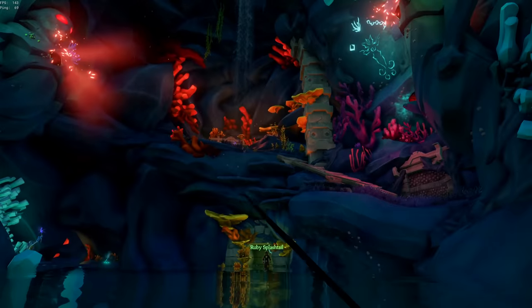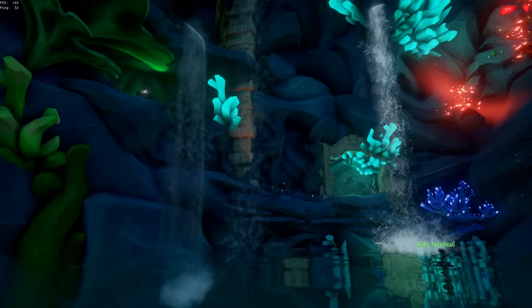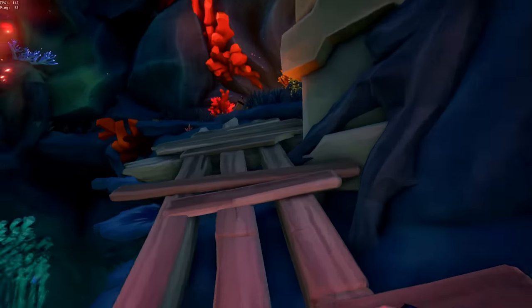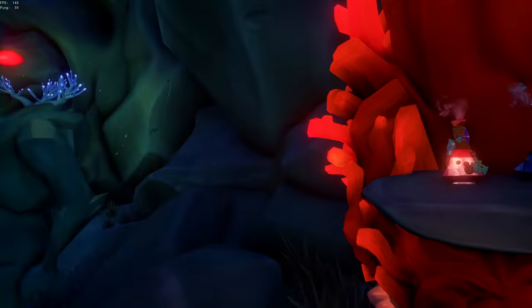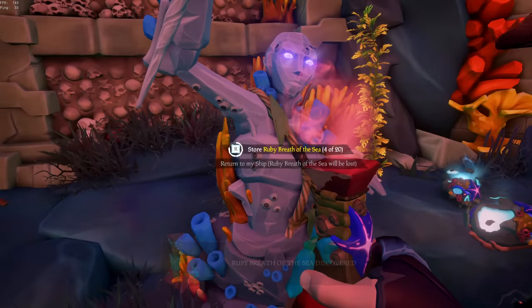Because the developers at Rare are massive fans of the rule of three, we had to do the song and dance a total of three times. Every activation opened up new crevices with new levers to activate, and of course we also had to fight some fish people. Once complete, the water rose to allow entry onto the platform holding all the treasure we saw when sliding down. And we were in for a massive surprise — we got two Breath of the Sea! We don't have to do this twice! Easy clap.